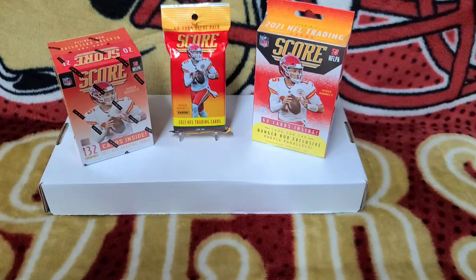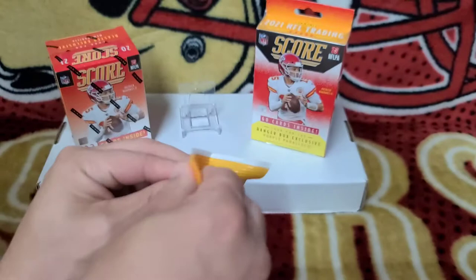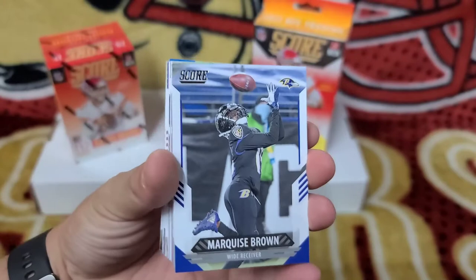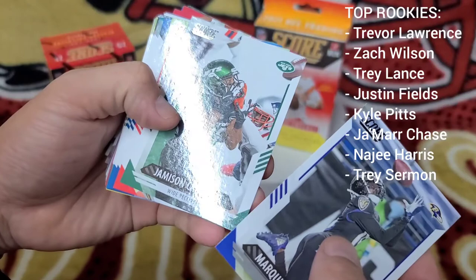We're gonna see what the hanger box is about, but let's get to it. First, we'll do the value pack — let's see what it can bring. This has got the new wave of rookies in it. All the rookies are from the draft class, which is pretty much what I'm looking for: Trevor Lawrence, Trey Lance, Justin Fields, players like that.